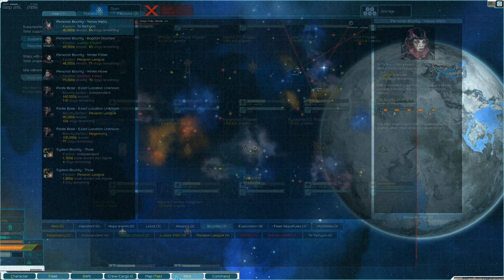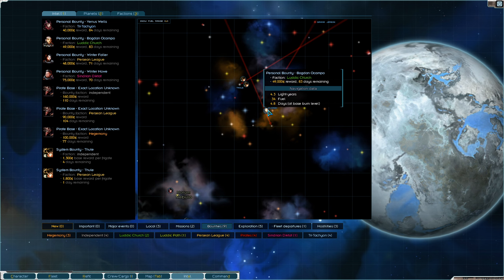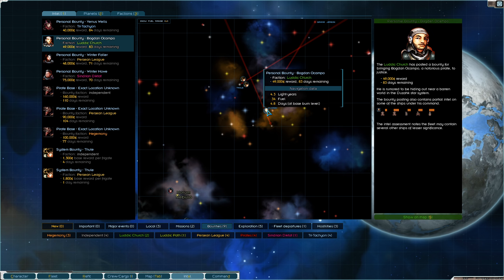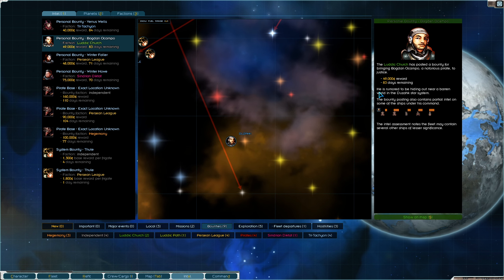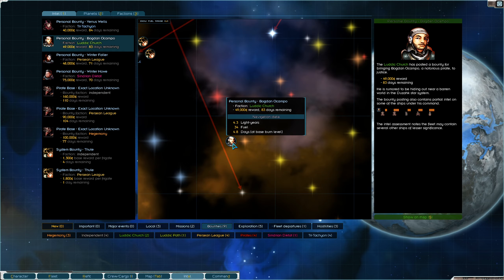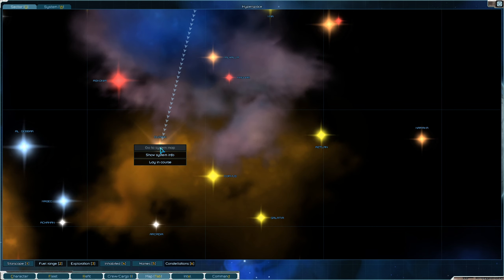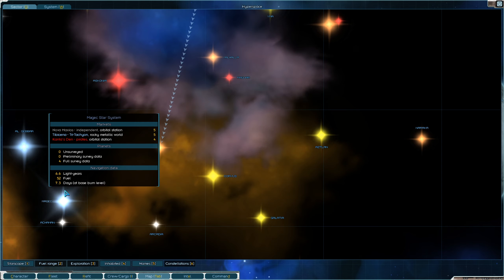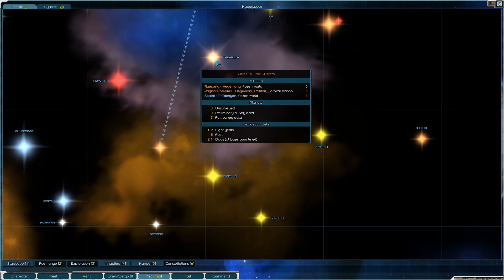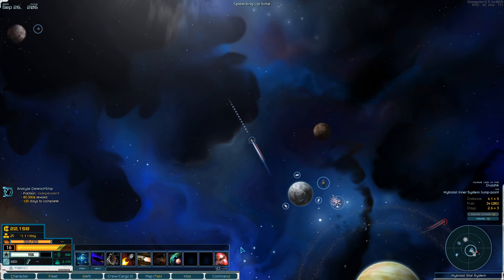Let's see about bounties nearby. Not bad - this guy is pretty close. He is rumored to be hiding out near a baron world in the Doozak star system. Let's mark him and take a look at the actual map. No planet data. Being a core world, there's no second gravity well he could be hiding behind.